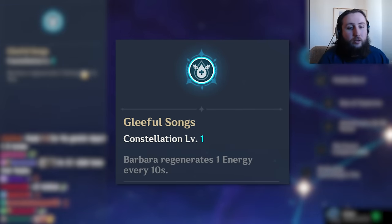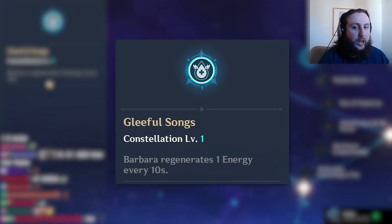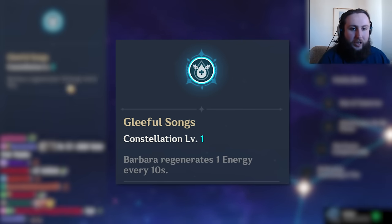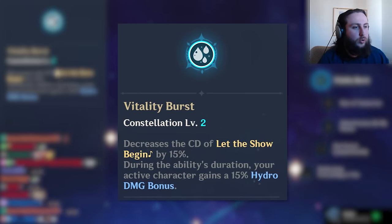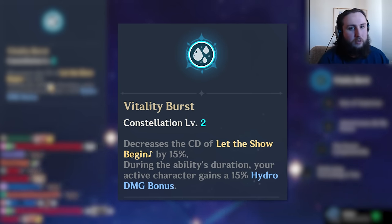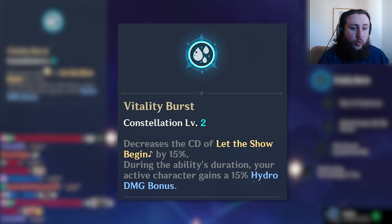Barbara's C1 generates one energy every 10 seconds — that's two energy per rotation for an 80-cost burst. This is a constellation that makes it so Barbara as an overworld healer can occasionally use her burst every few minutes; that is all it does. C2 decreases the cooldown of her skill, giving slightly better uptime and a Hydro damage bonus. The Hydro damage bonus doesn't matter much. Even with C2, she doesn't have 100% uptime, so it helps a little bit.